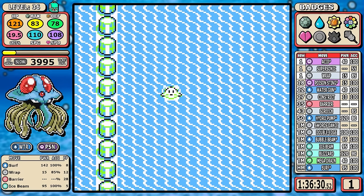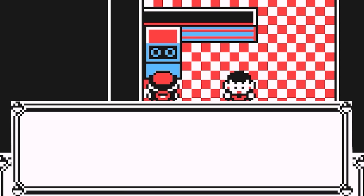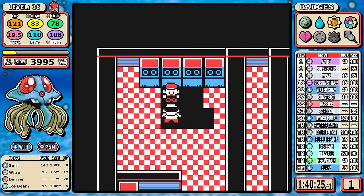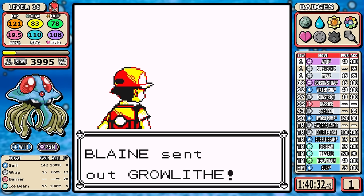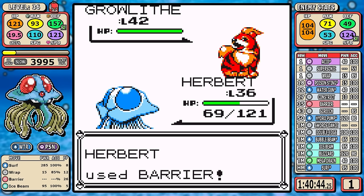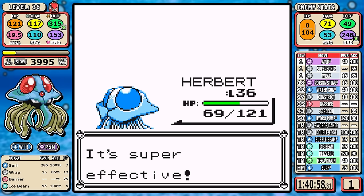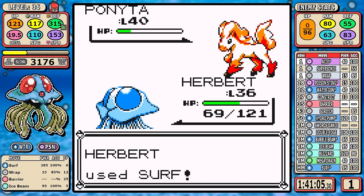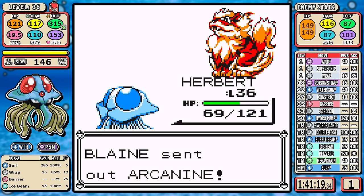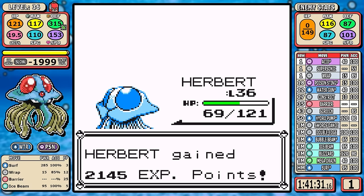Next up is a swift Surf down to Cinnabar — nothing extra today. Blaine's a pretty simple battle: just Surf, that's all you need. I do play a little safe and set up Barriers so that when I get to Arcanine I have a lot of Defense even if it uses a bunch of Take Downs. I think I overdid it watching the footage back, but the point is I play it safe with Surf. A few wasted turns overall, but not a big deal.